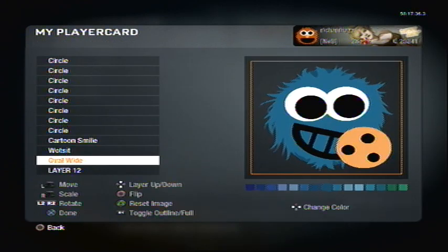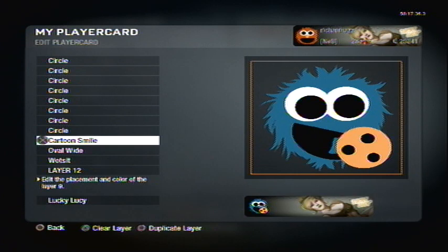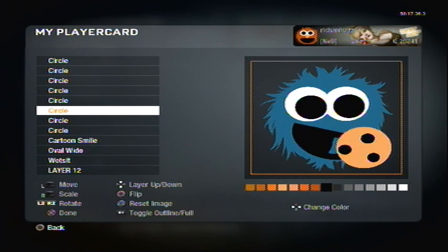I find the wide oval, which is on page 11, and I just put it in. I try to find the right size so it doesn't show up over the mouth. I put it right here, but I choose to just move the cookie a little more inside, and then I decide that'll work.